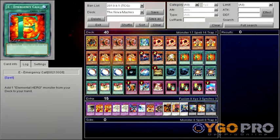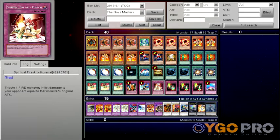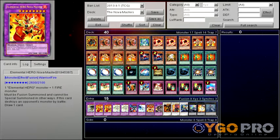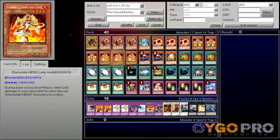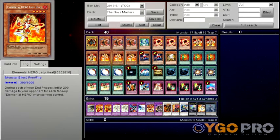So this deck, like I said, is about burn — with Magic Cylinder and Spiritual Fire Art — but it's not a really good burn deck. I just wanted that to be kind of like a side focus, because I wanted it to be about the Elemental Hero cards themselves. It's more of a fire Elemental Hero theme deck that works not half bad.